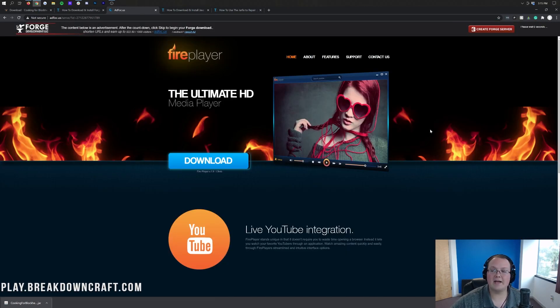Then it's going to take you to AdFocus. Stop — do not click anything on this page whatsoever. The only thing you want to do is click the red Skip button in the top right, which will take about 10 seconds to appear. So go to this page, wait 10 seconds, and then a red Skip button will appear in the top right. When you click on that red Skip button, Forge will download in the bottom left. You want to make sure you keep that file in the bottom left, or save it on Mozilla Firefox. Because it has Forge in the title, you are safe to do that.